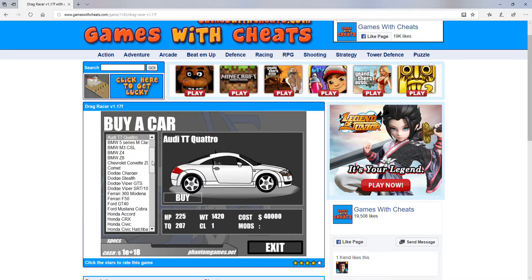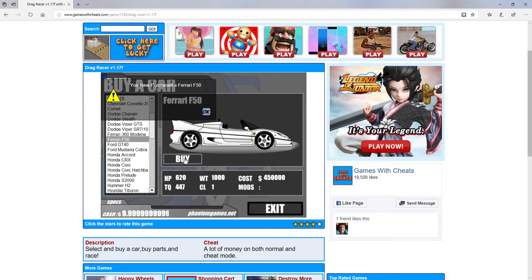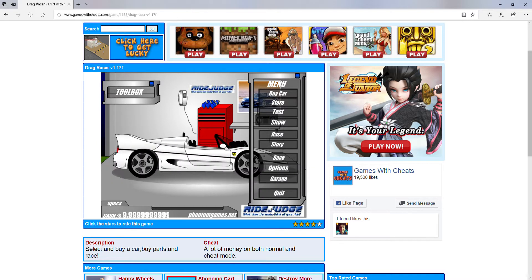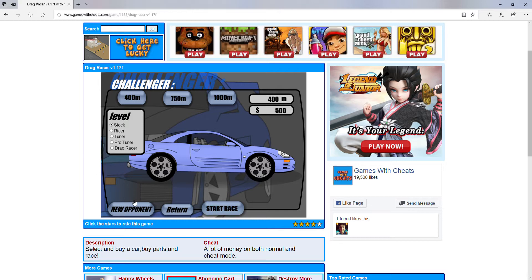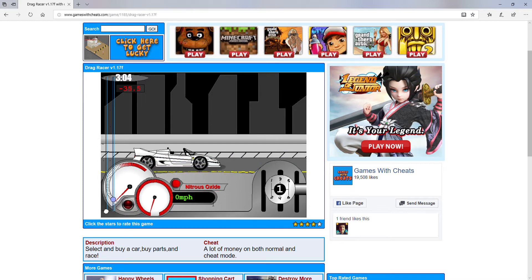I'm going to go for the Ferrari 360 — that's like one of my favorites. Wait, do we have to buy it? It says it's 40,000 money. Is that actually our money? That's unbelievable. Let's get into it. How do we get into the game? Okay, I don't really want to do a test — let's race. These are levels, okay. We're going to start with stock mode.